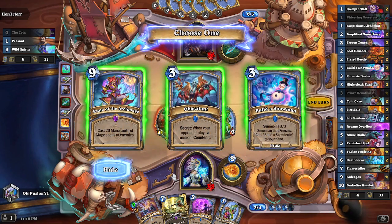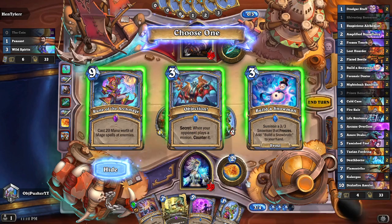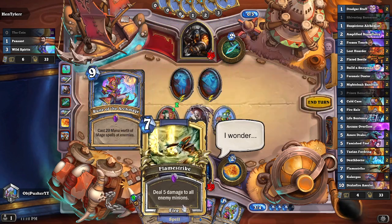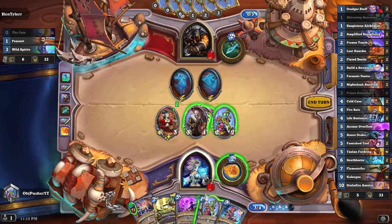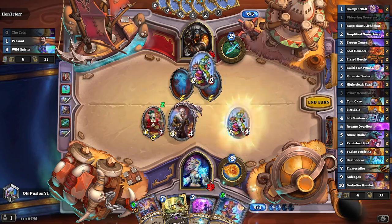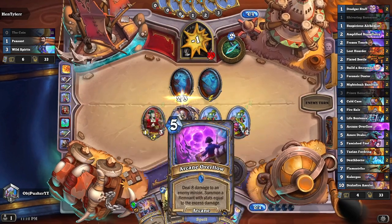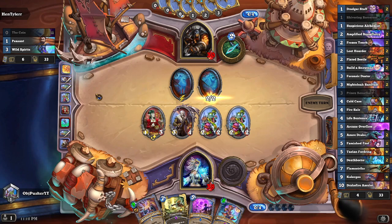We'll go ahead and grab a spell here. Build a Snowman is really good, but our turns get full really quick with the Arcane Overflow next turn. Maybe we get the Rune of the Archmage instead, just to get an absolute ton of value in the mid-game. Now we can play it on turn 8. So now we got 7, 8, 9 — which is just amazing.